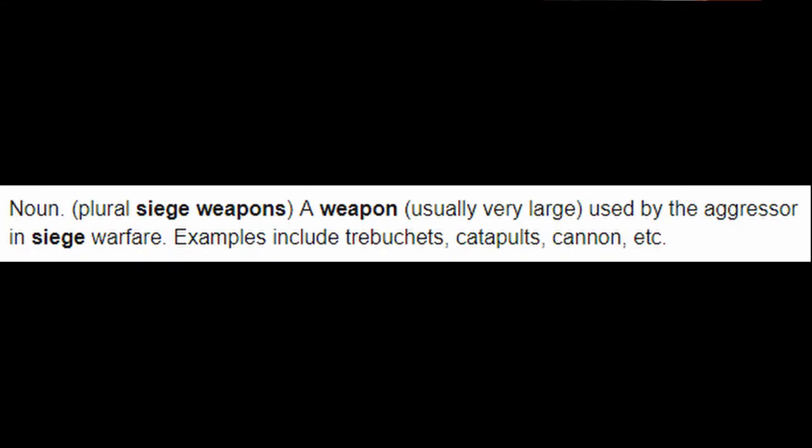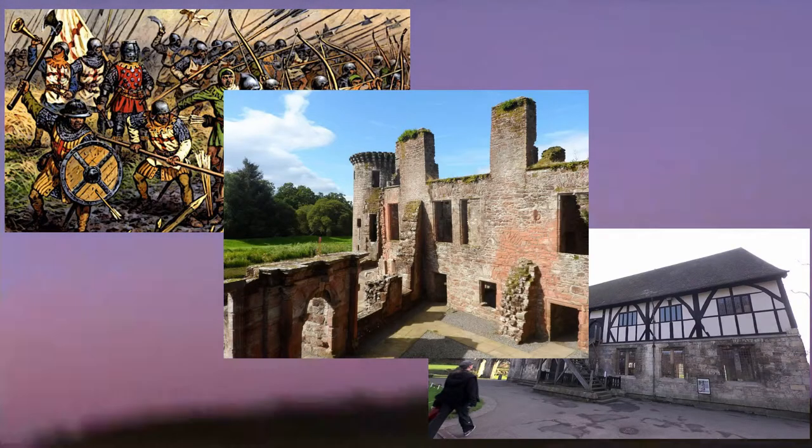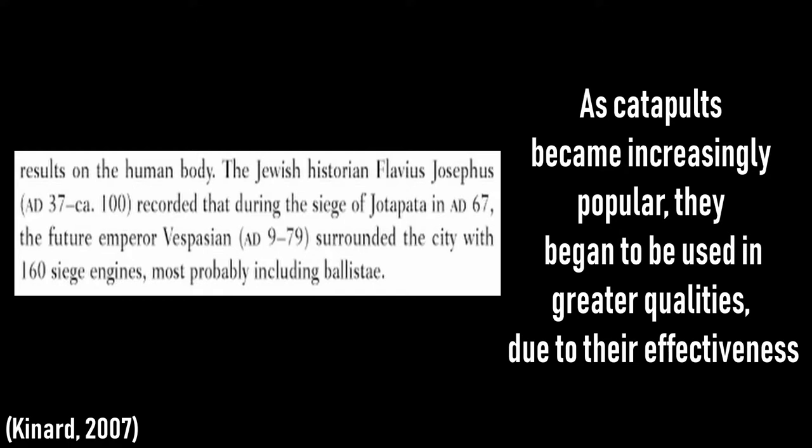Catapults are essentially siege weapons greatly relying on their design and various forces to launch projectiles over considerable distances, striking at either weak foot soldiers, buildings, or numerous sturdy and overwhelming structures. Though outclassed by the militaries of today, these machines were undoubtedly praised and recognized as fearsome pieces of artillery on the battlefield.